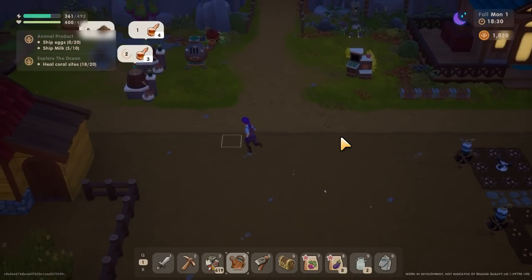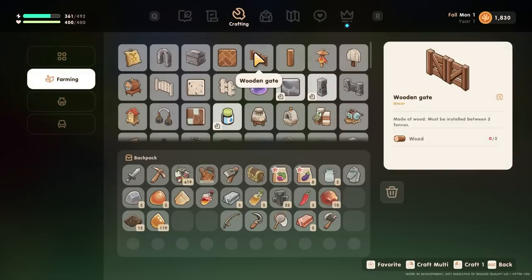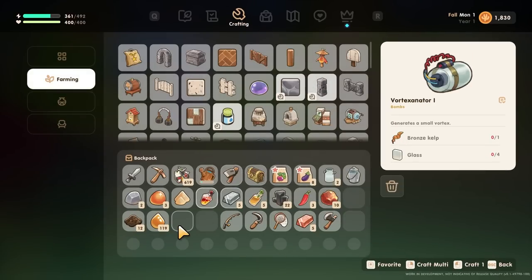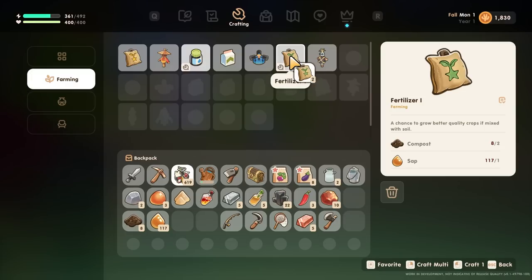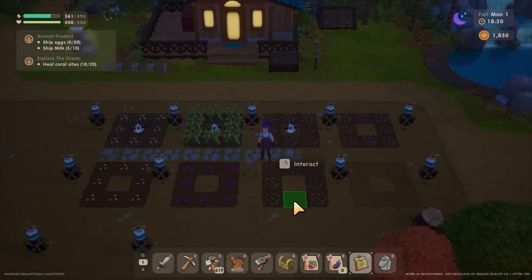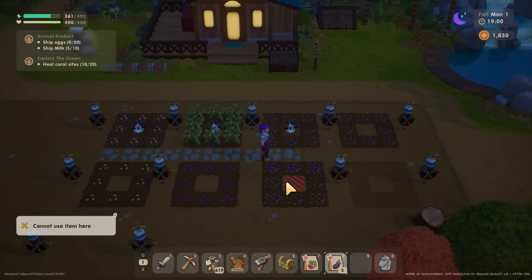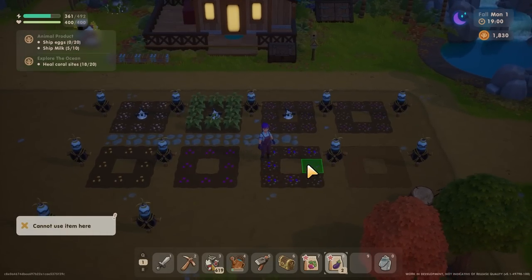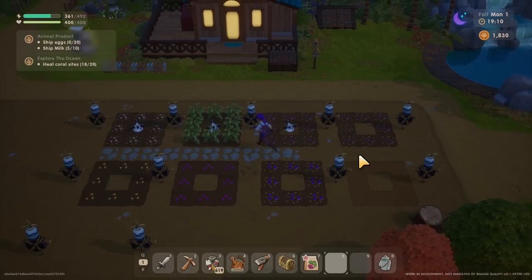I've got seven pieces of compost so I can make three more fertilizer - that should be just enough to finish this plot off. The eggplants take the longest to grow so they are the ones I want in first. Then I'd like to fertilize the whole plot and put in the beet seeds.